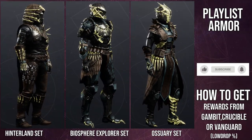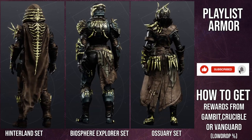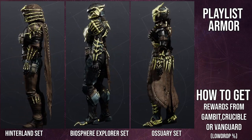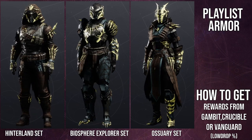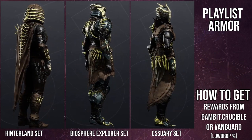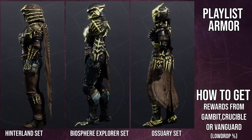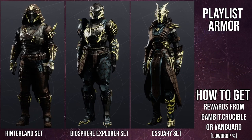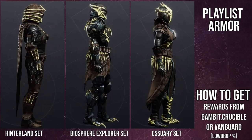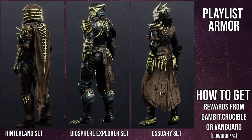Here is the armor. I think it's really cool. For the Hunter, it's called the Hinterland Set; the Biosphere Explorer Set for Titans; and the Osuori Set for Warlocks. I think the armor is really cool overall. We're not going to look at shaders right now — that's where the real critique comes in. Design-wise, I think it looks great, though I have a few minor things I'm not the biggest fan of for each class.